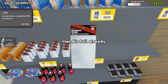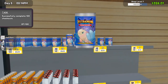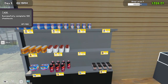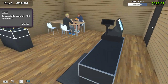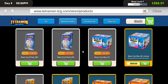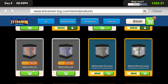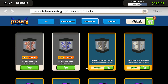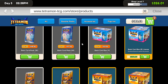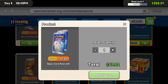We could potentially get sleeves, potentially dice. Let's see the stock order — accessories. We need sleeves, we need dice, and that's pretty much everything we can buy unfortunately.